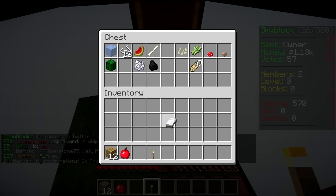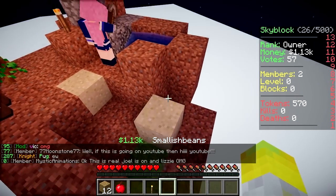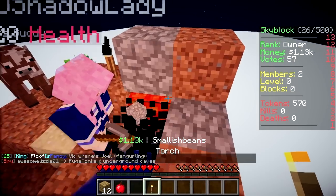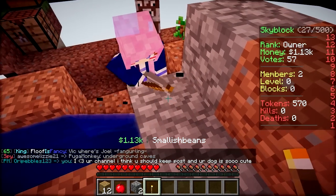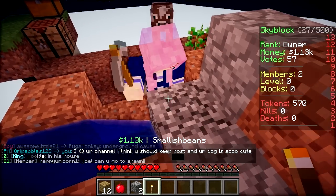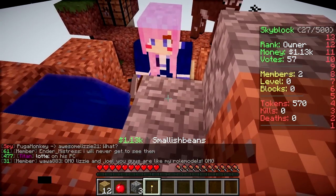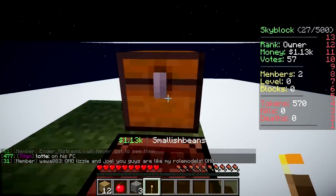I don't normally use cobblestone though. I've got a bed. Well, you're gonna need it - what else are you gonna build with? You can build with dirt. Where are you gonna get dirt from? The dirt shop. You're gonna buy everything? And where are you gonna get money from? Mining cobblestone and selling it. So we do need cobblestone.